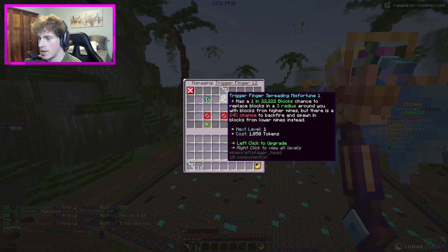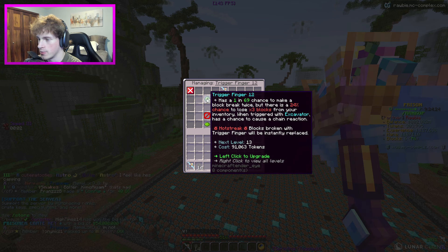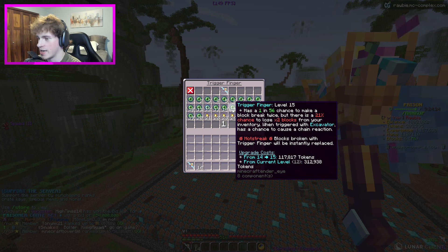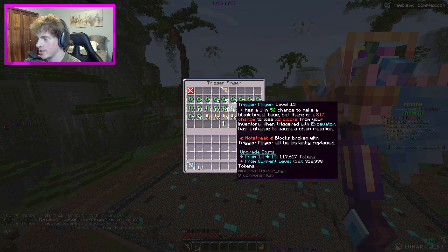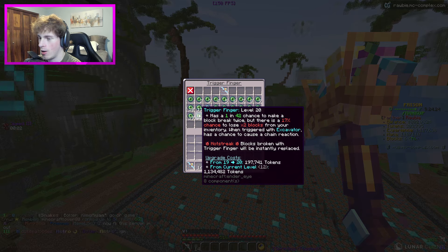Next we're going to want to go ahead and spend these tokens on Trigger Finger. I don't think this one's as good, but we're going to want to max this out for going into the spreading misfortune one. We can literally only upgrade this like two times right now. We're a little bit short on tokens for this one, about 9,000 short. So I don't even think I'm going to upgrade it at all.